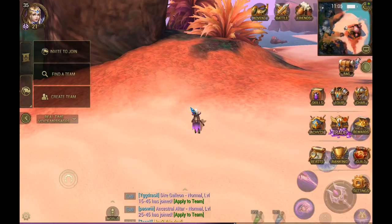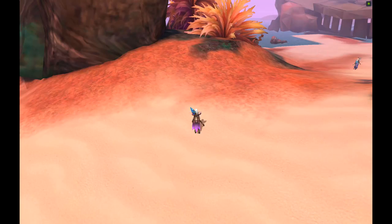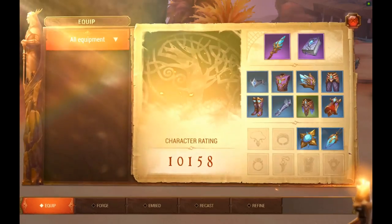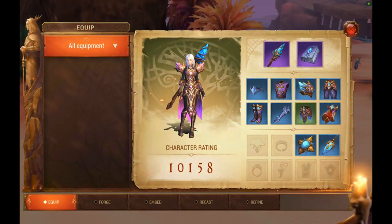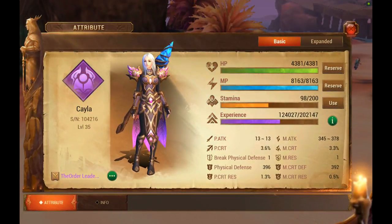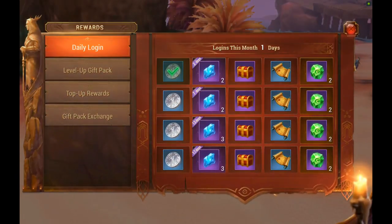If you click this arrow, it brings up several options. First is your skills tab, which has several sub-tabs. Then there's your equipment tab and your character tab, which shows how much stamina and experience you have. There's also a tab for rewards you can collect, including daily logins and level-up rewards.